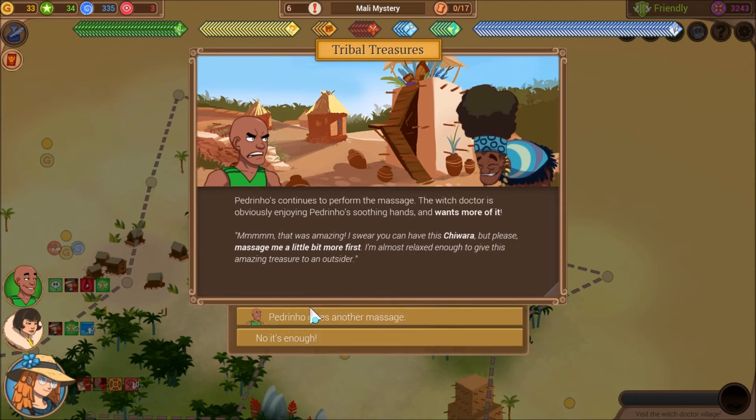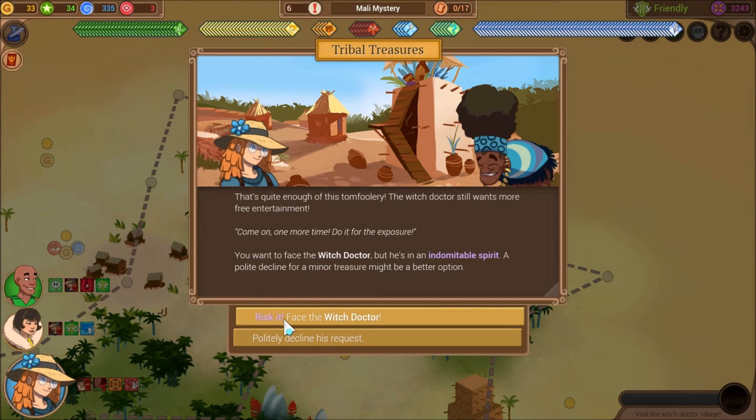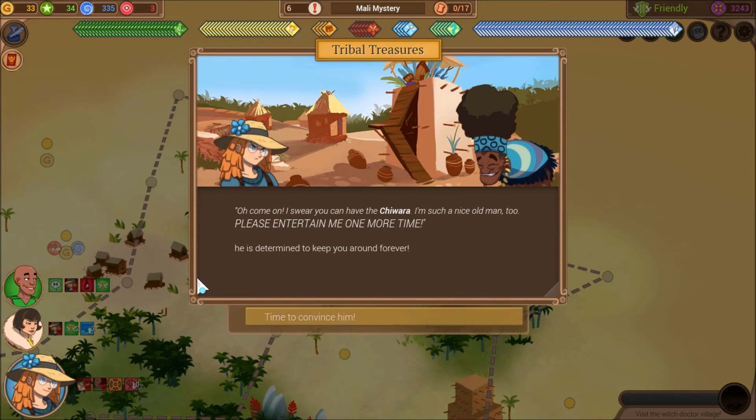I wonder if there's a limit. No, it's enough — that's quite enough of this tomfoolery. The witch doctor still wants more free entertainment. 'Come on, one more time — do it for the exposure.' If you want to face the witch doctor, he's an abdominal spirit. A polite decline for a minor treasure might be a better option. No, we're fighting him. 'Oh come on, I swear you have the chihuahua. I'm such a nice old man. Please entertain me one more time.' He is determined to keep you around forever. It's a three-star encounter — we should be fine.